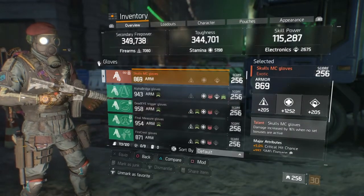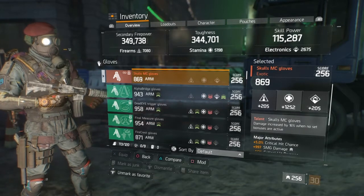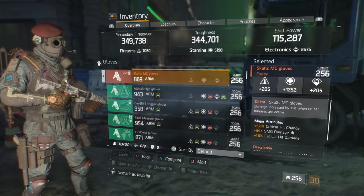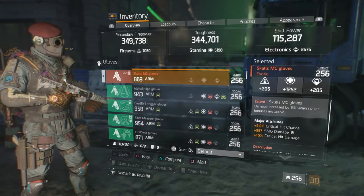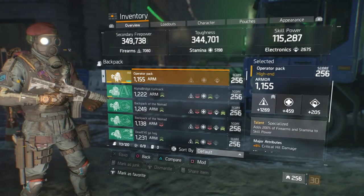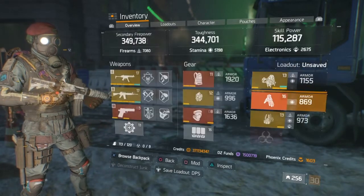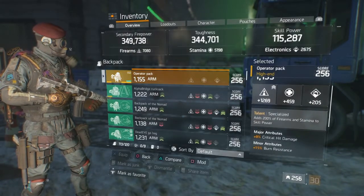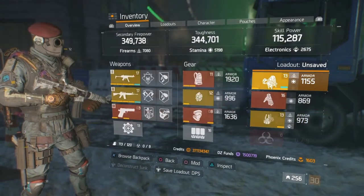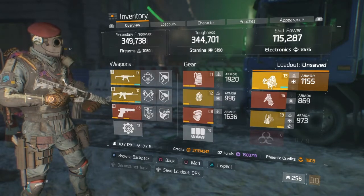My Skull gloves are 869 armor — could be better — stamina rolled at 1252. Skull gloves increase damage by 16% when set bonuses are active. The rolls are 5% crit hit chance, 997 SMG damage, and 15% crit hit damage. My Specialized backpack is rolled at 1269 firearms with 8% crit hit damage, giving me 115 skill power and 9% skill haste overall.